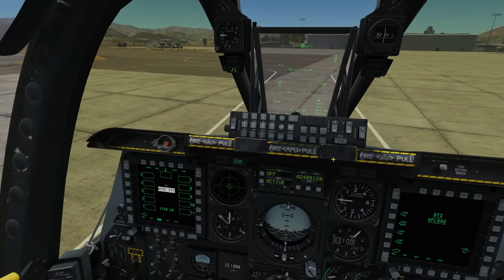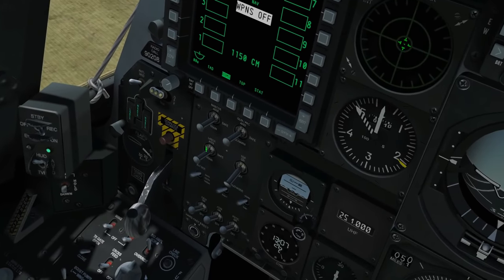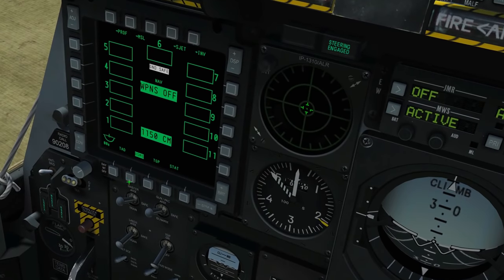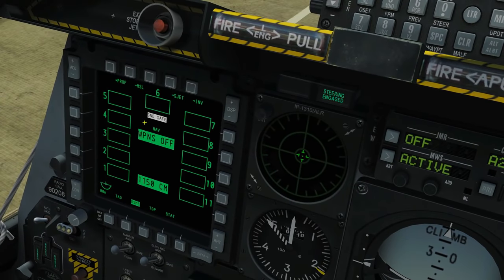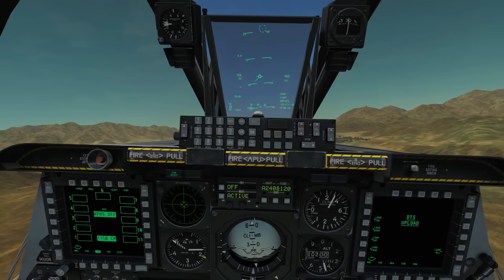Now we're going to arm the gun. On the AHCP panel, we go master arm to arm, and the gun and PAC recoil system to arm. We can see on our DSMS that we've got our 1,150 rounds of combat mix loaded, but our weapons are currently ground safety so we can't fire them until we're airborne.